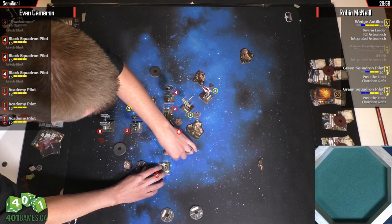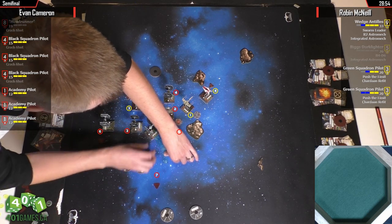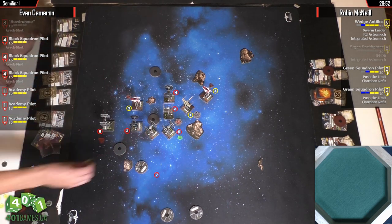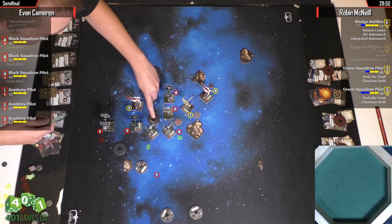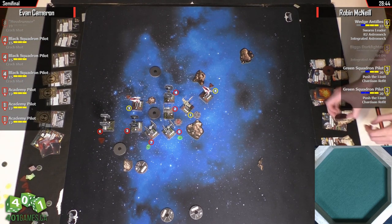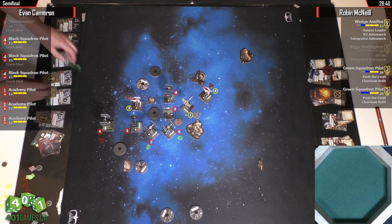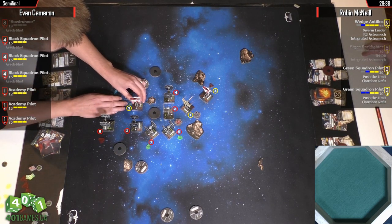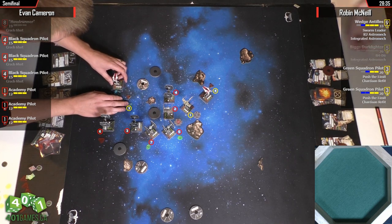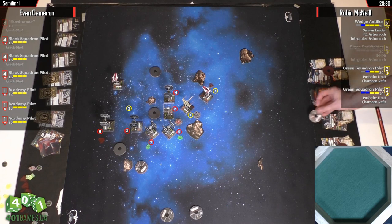If he had gone two straight, at least he'd have some shots on Wedge. I guess he's going after the A-Wing instead. I would have gone after Wedge — he's still just 2 agility. If you can kill Wedge, the firepower of this list disappears. So this A-Wing's just running. He's playing it like an ace. It's not a bad idea. I would boost here.